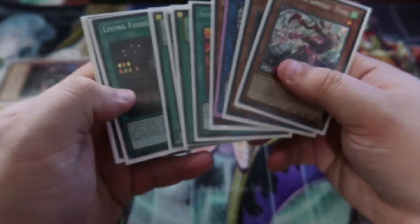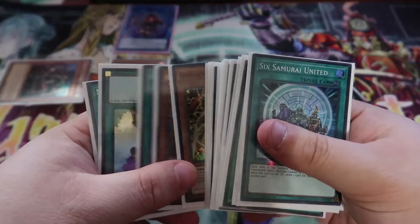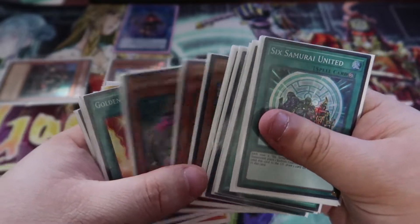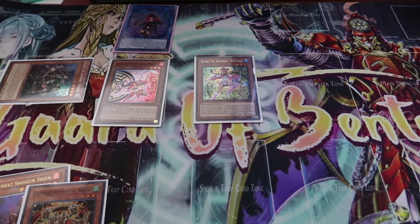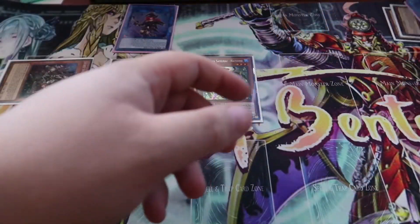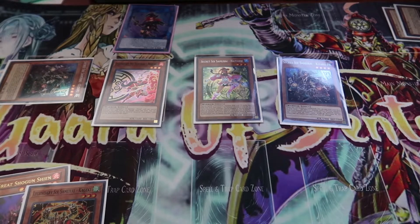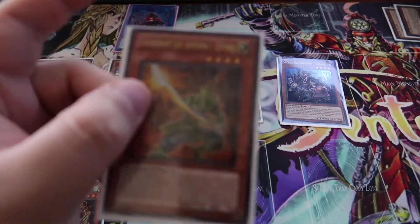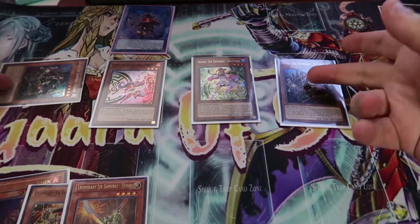Shinai allows us to add a Six Samurai back to our hand — we're going to add Kageki. Then Fuma lets us Special Summon a Six Samurai from our deck, and we're going to Special Summon Six Samurai Hatsume. Hatsume's effect lets us banish two Six Samurai monsters from the grave or field, so we're going to banish a Kizaru and a Shinai to then Special Summon another Kizaru. This Kizaru's effect lets us add a Six Samurai — this is why I play Legendary Six Samurai Inishi. Inishi lets us set up next turn, and if we need to, send a monster back to our opponent's hand. From here we have two level 4s and two level 3s.